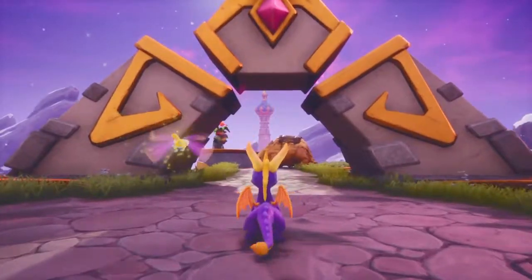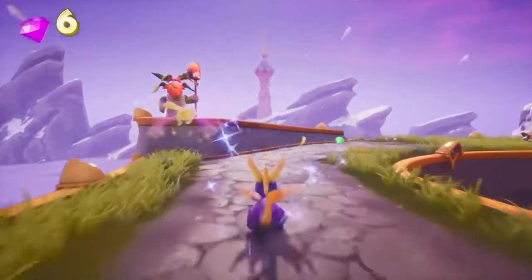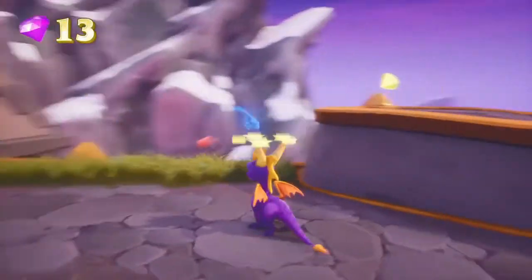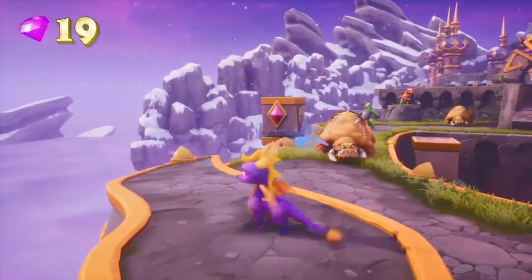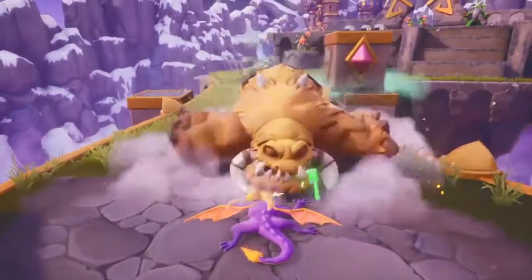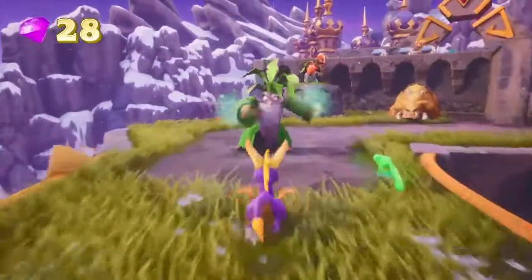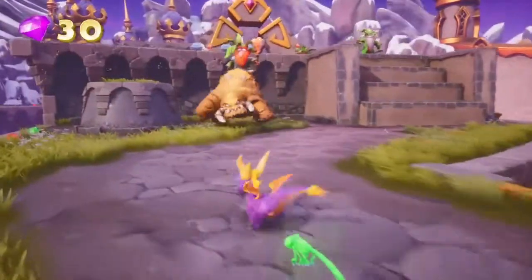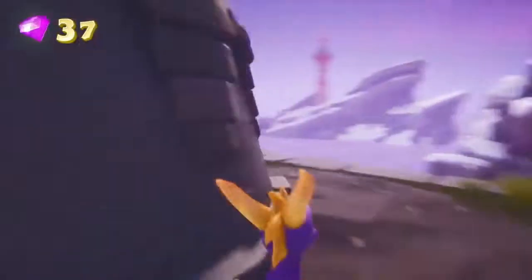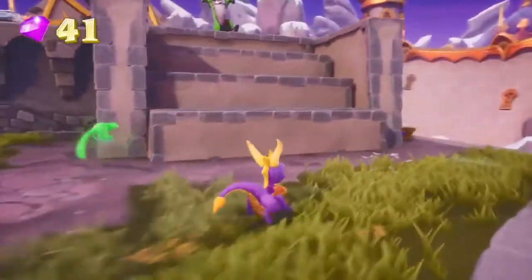Here we are at Alpine Ridge — rather creepy with these big yellow monsters. Embarrassed to say, they used to kind of scare me as a kid. They look kind of cute now I guess. I'm not sure what they're meant to be — maybe bears? Maybe yellow Snorlaxes belly flopping me? Much the same mechanics as the Magic Crafters homeworld — there are magicians and druids who will mess up your day by moving blocks and moving stairs, which you can see here.